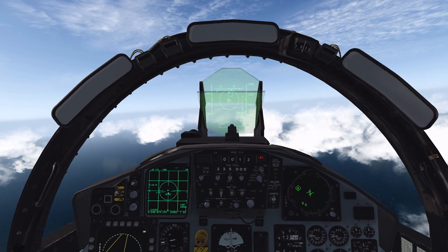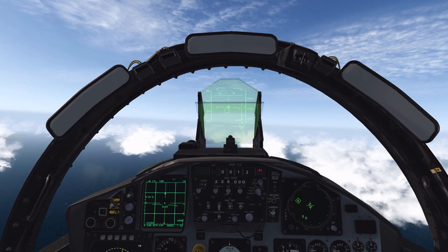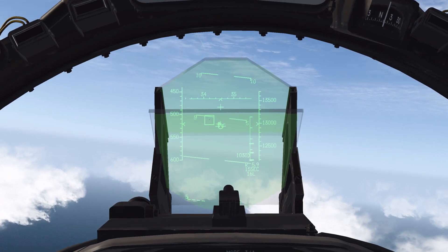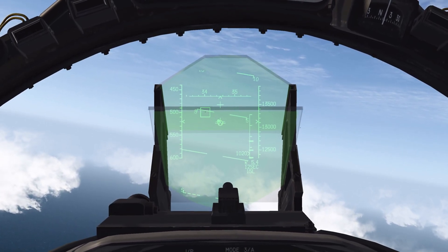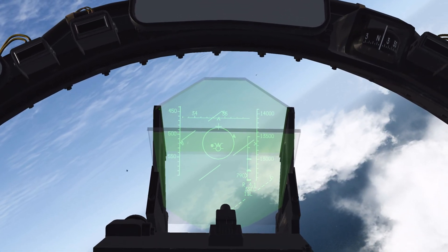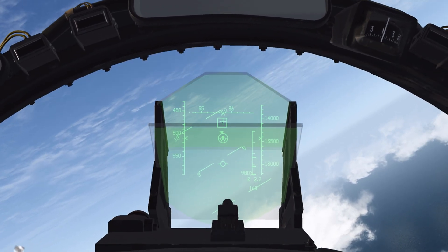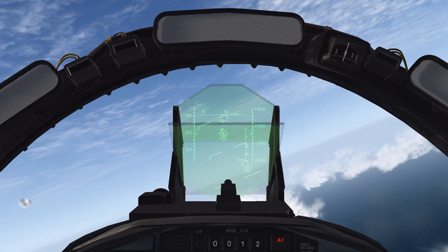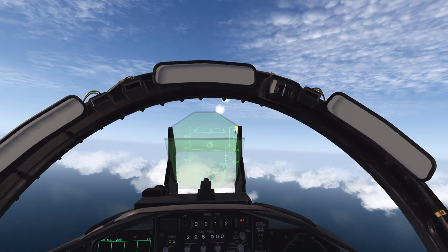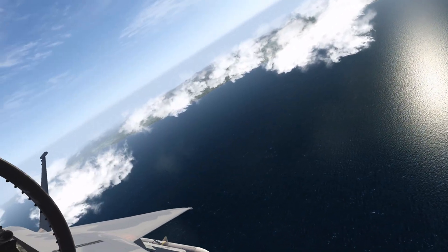As you can see, it automatically locked up our contact, and all we've got to do now is press and hold weapon release. There goes the missile. It's really good for up close and personal fighting, dogfighting, and within visual range engagements. We'll press down on the auto-acquisition switch to leave that mode, reacquire another target and engage, then auto-acquisition down again to go back to long-range search mode. That's Super Search mode.